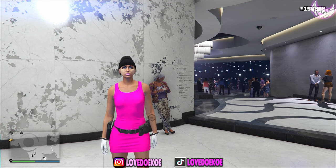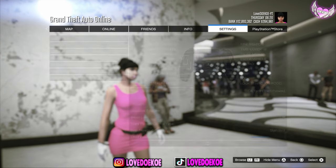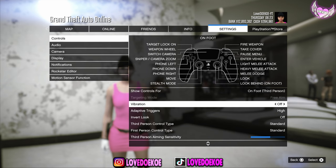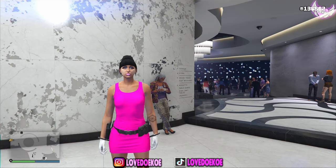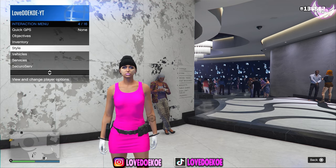You're also gonna need to have a friend for this that is in a different targeting mode than you are. When you open up your pause menu and go to settings, then over here by controls, you can see that my targeting mode is set to free aim. My friend that is gonna help me out is gonna set his targeting mode to assisted aim. This glitch will delete all your saved outfits, so be aware of that — you gotta delete them before you do this glitch.